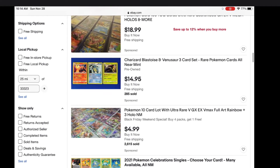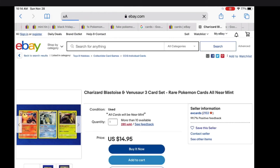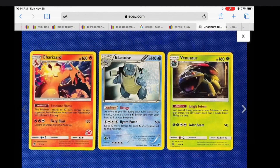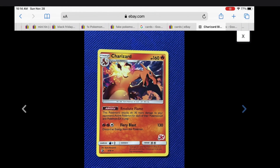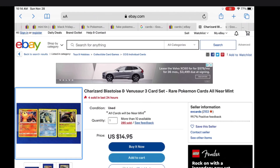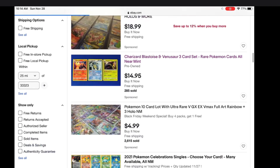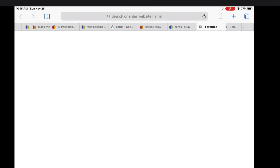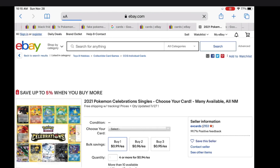Look — these three cards: Charizard, Blastoise, and Venusaur, a three-card lot, all near mint. These specific cards are not guaranteed in a pack, but base cards are, and these are base cards. They're $15 for all three of them. And this is Celebrations — some eBay sellers do this where you can choose your card from the set, but you do have to pay money.